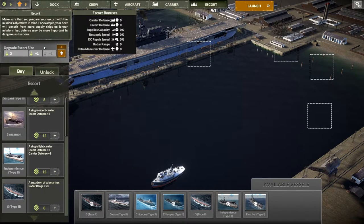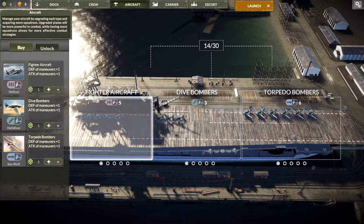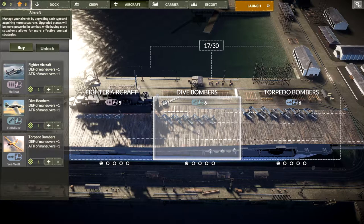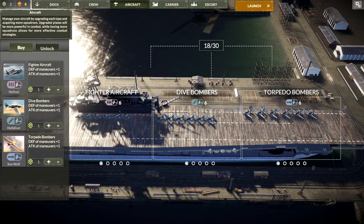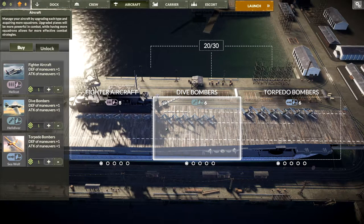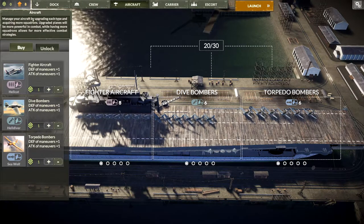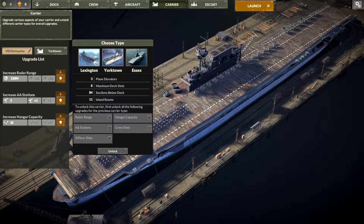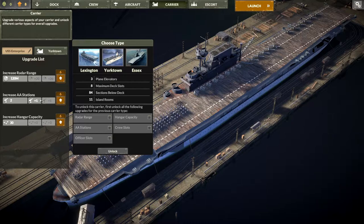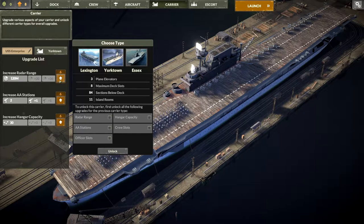They only have six command points so I definitely need more — definitely need more planes. If we go six there and six here, that's terrible. I think we might go eight fighters, six and six with the dive bombers and torpedo bombers. If we go to the carrier we could upgrade our radar range, AA stations, or hangar capacity. We need all these things to upgrade to the Essex, but I think we'll go radar range first because we've already got the first upgrade of the AA stations.